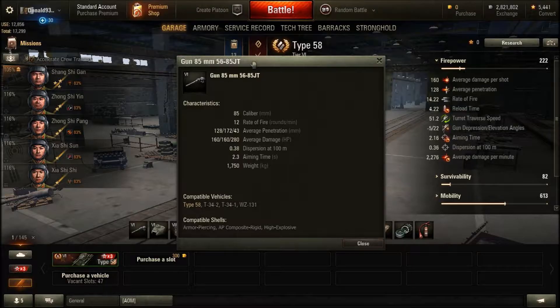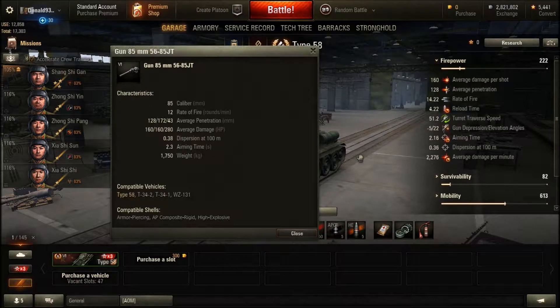Let's begin with the firepower. You will be using an 85mm gun. What is good about this gun is you have a good rate of fire — the reload time is pretty good, underneath 5 seconds per shot. With the top turret you have a good turret traverse speed, aiming time, and gun accuracy. The damage output and penetration value are also worth noting.